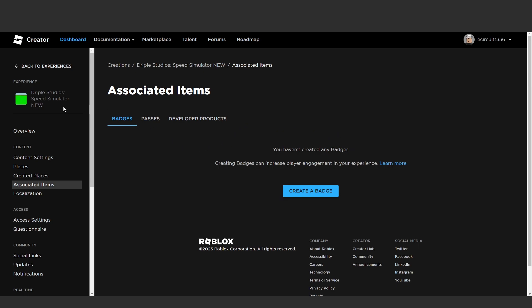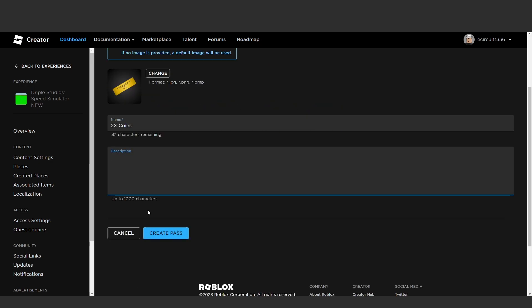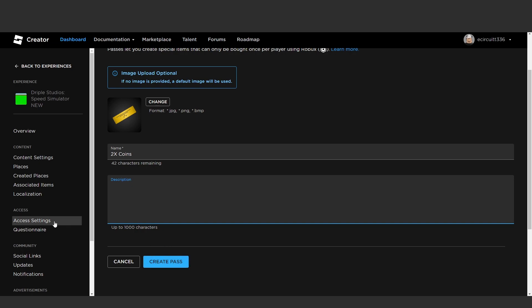To get started, we're going to create the actual pass. Go to your place and under Associated Items, click on Passes, then click Create a Pass. It's very similar to creating a developer product. You will actually have a default image for a game pass compared to a developer product. You can change this if you'd like, but I'm just going to leave it as it is.